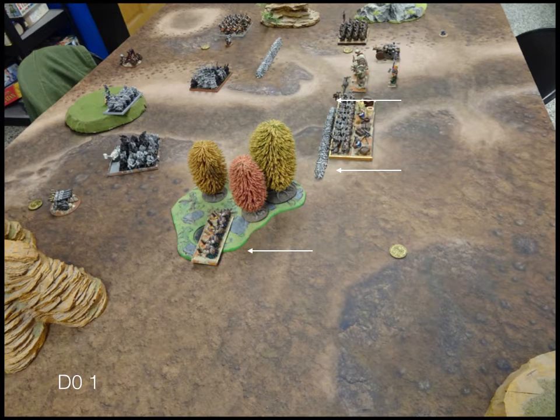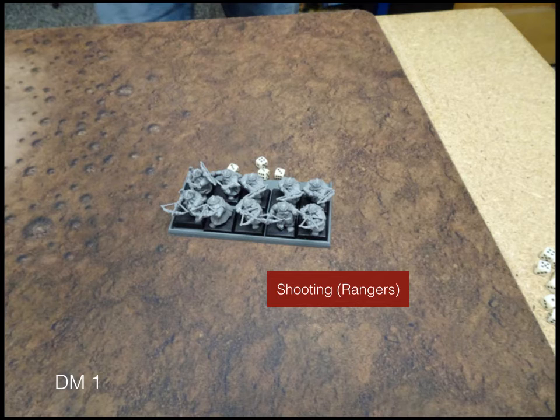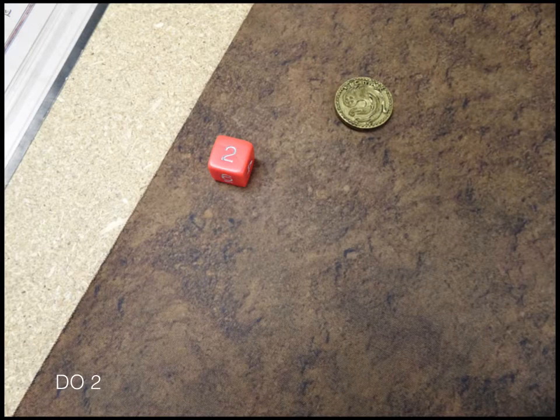We go to my turn 1. Everything fires forward. The rangers go take a happy position in the woods and everyone else just moves up as fast as they can. In the shooting phase, my rangers shoot the crossbows, the other rangers shoot the organ gun, and we route the crossbows on turn 1 by shooting 4 damage and rolling an 8, which is pretty good.